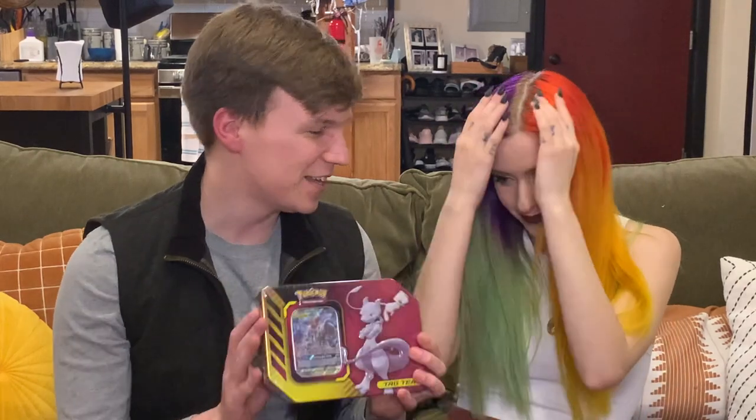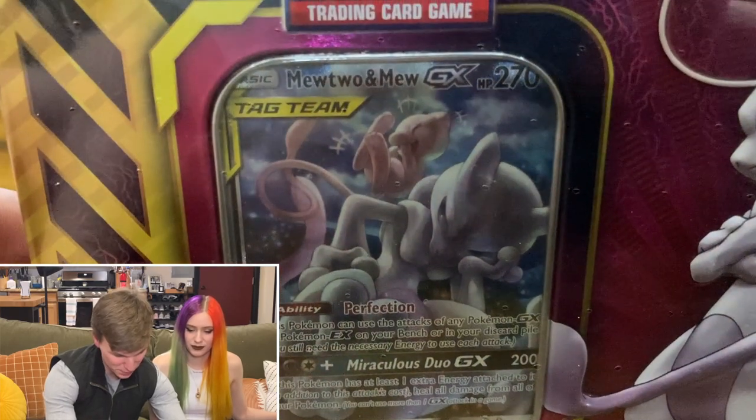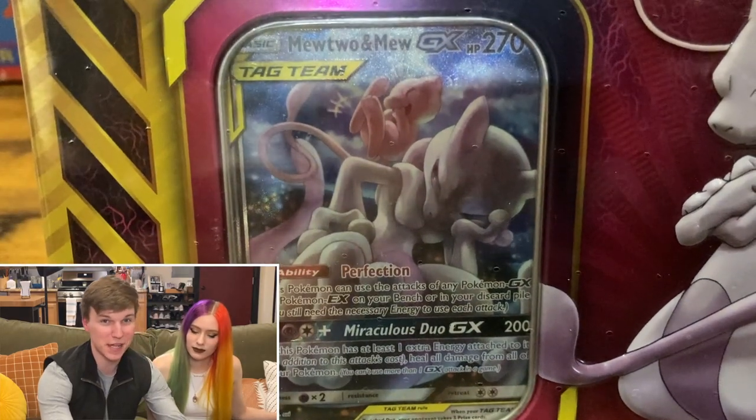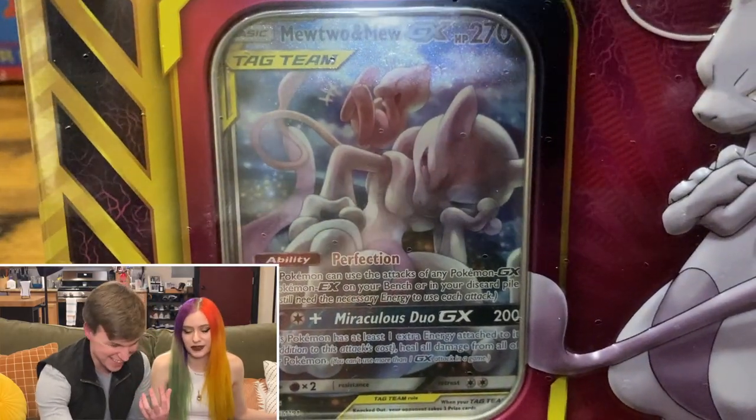And then we're actually going to be opening up probably one of my favorite things that I have right now. Let's show it off here real fast. We're actually going to be opening up the Mewtwo and Mew Tag Team GX tin. So it's all about tins today. Hopefully Lucky Leo will bring us everything that we need in this video. He's going to be here with us through the remainder of it.